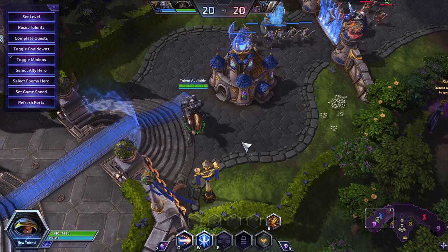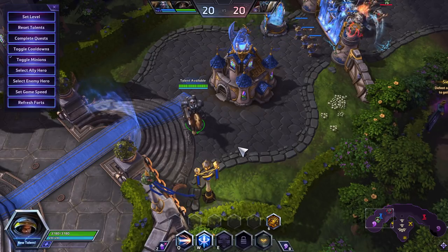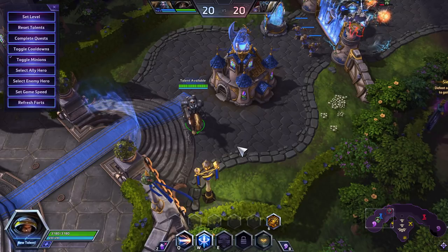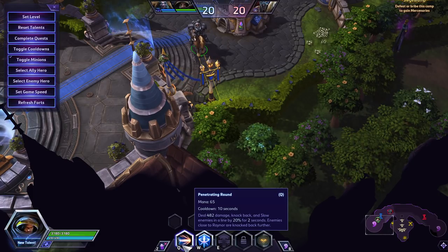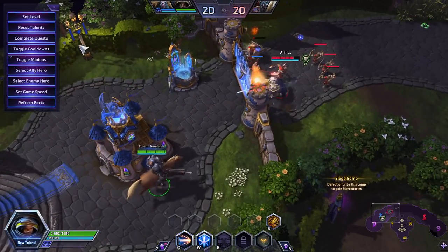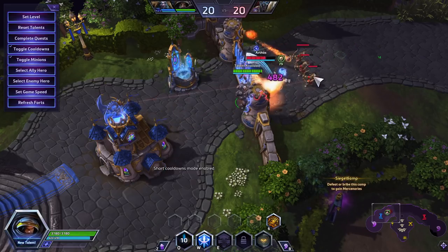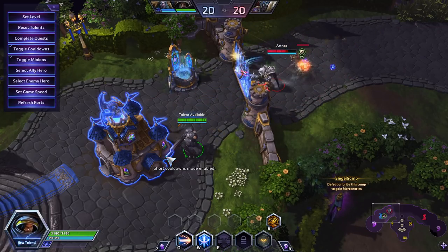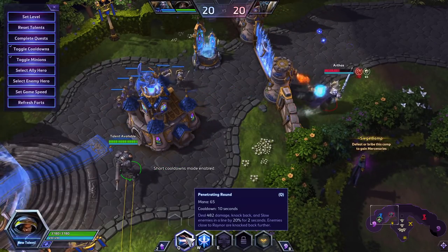Raynor is a ranged damage assassin, or ranged damage carry. He has an ability called Penetrating Round, which does a decent amount of damage, knocks back the enemy, and slows them for a small amount. Enemies closer to Raynor are knocked further back — at max range they barely move, but up close they get knocked pretty far.